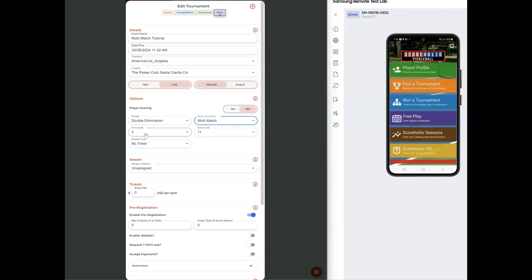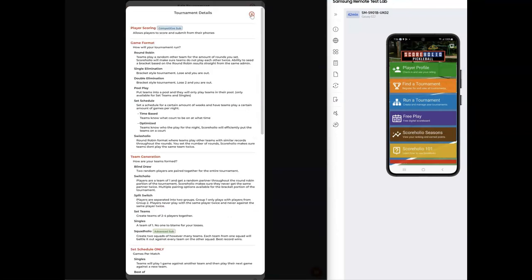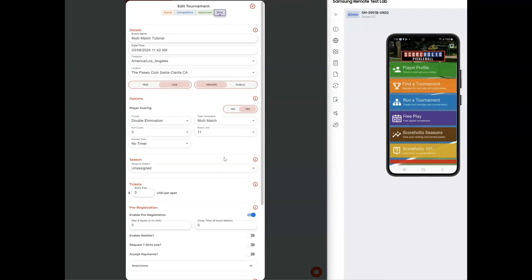For this tutorial I have three courts, but you can put as many courts as you want. I have 11 for my score limit, which means that once the players hit 11 on their scoreboard the submit button will appear. If you ever have any questions, feel free to click the info button and it'll give you a lot of the information I'm covering here.